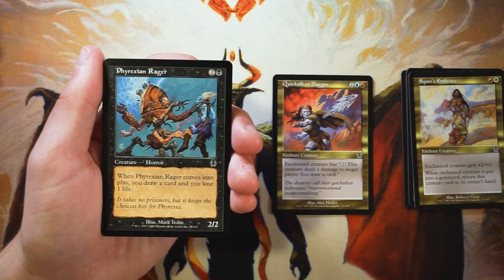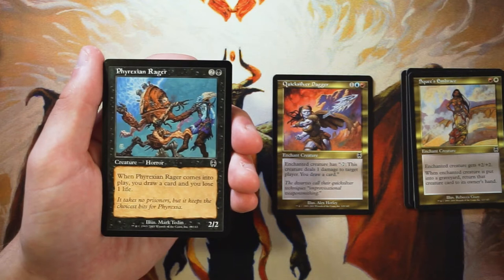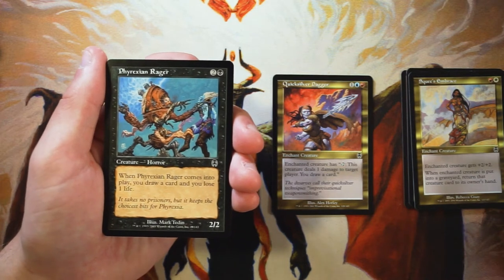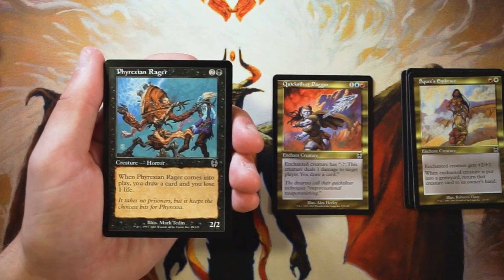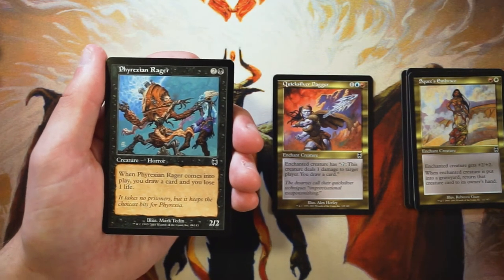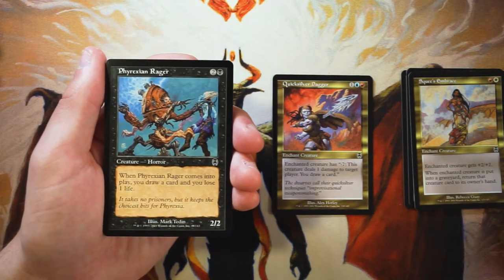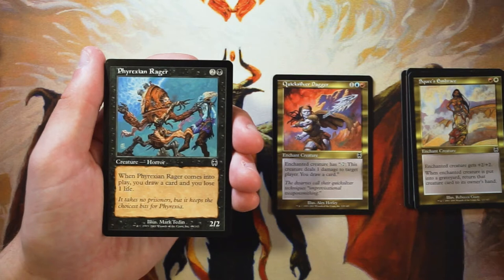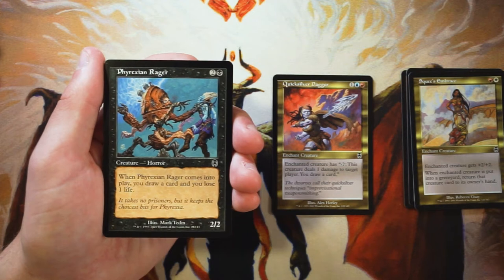Phyrexian Rager is a 2/2 for two and a black. When it comes into play, you draw a card and lose one life. It's a very solid three-drop creature — not amazing, but it helps you dig through your deck. Getting a 2/2 for three that also draws you a card is great. You do have to lose a life, but that's not a huge deal on turn three in a draft environment. I really like this, though definitely not more than the Dagger. It's a very solid creature regardless.